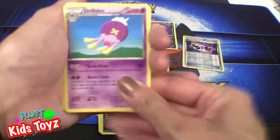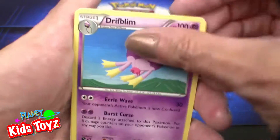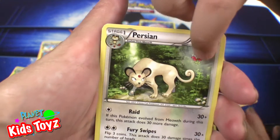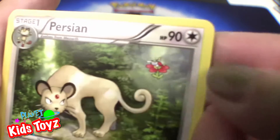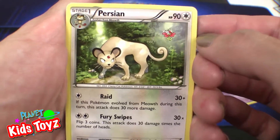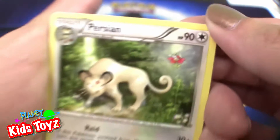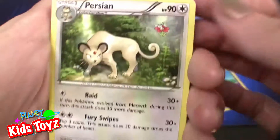Thank you. Drifblim, evolves from Drifloon. Flaffy, evolves from Mareep. Persian — hey look! There's a little Flabébé in the background. I didn't see that before. That's Flabébé? Yeah, that's Flabébé. Evolves from Meowth. Cool.